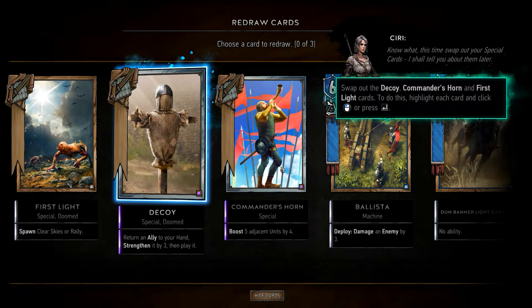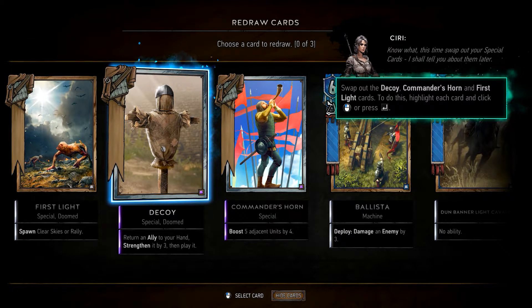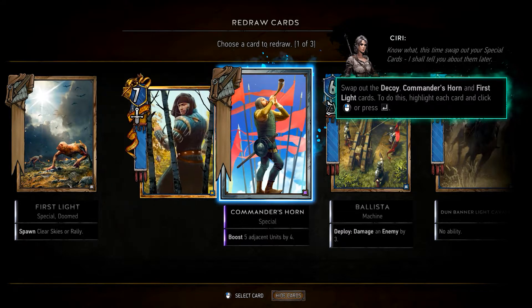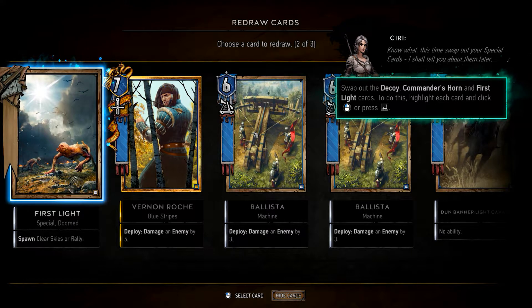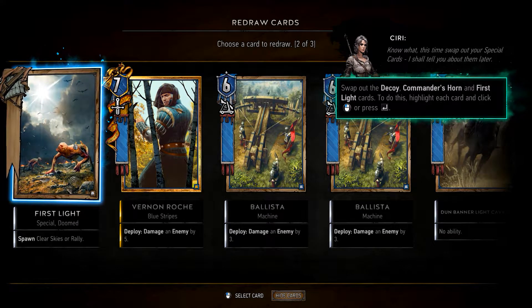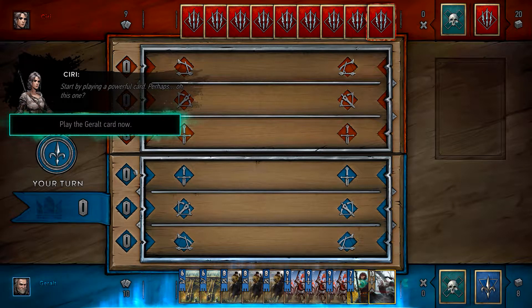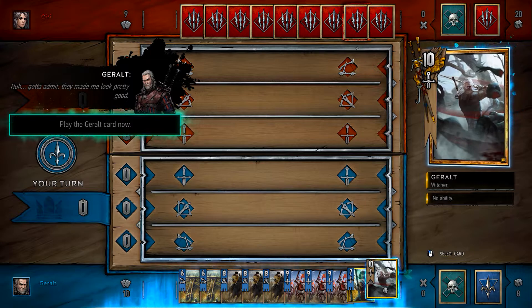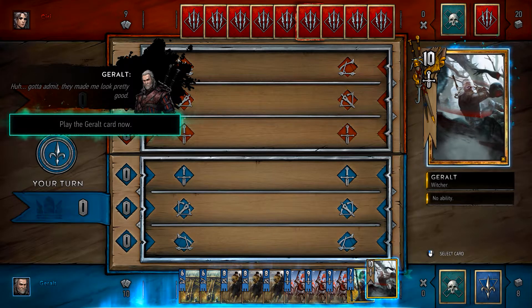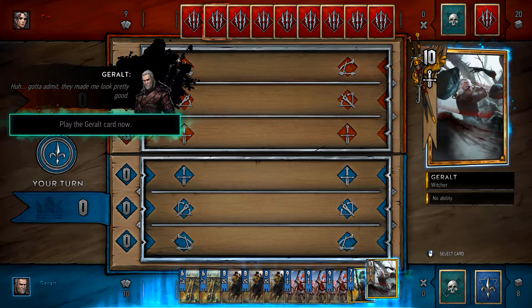You can swap out up to three cards for new cards drawn from your deck. So I have a Commander's Horn and First Light. I'm supposed to click on the highlighted one. This is a tutorial, you can only click on certain ones. Start by playing a powerful card — they made me look pretty good. I miss playing The Witcher 3, it really is an awesome game and if you guys have not played it, you are missing out.